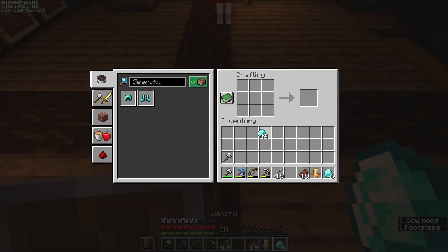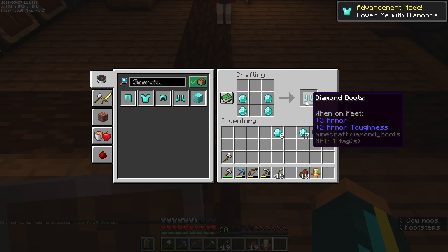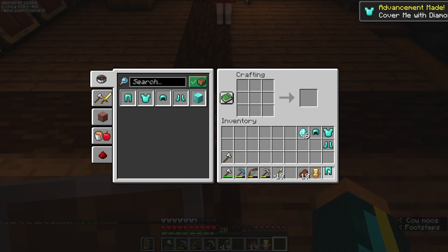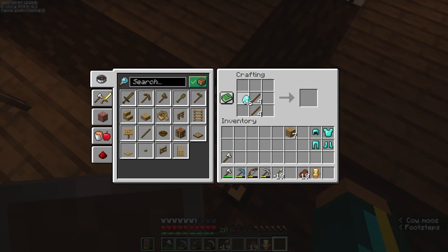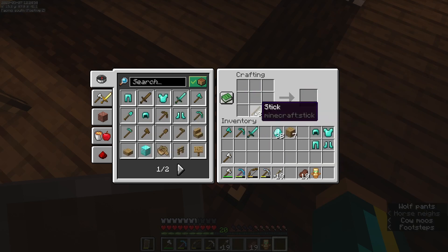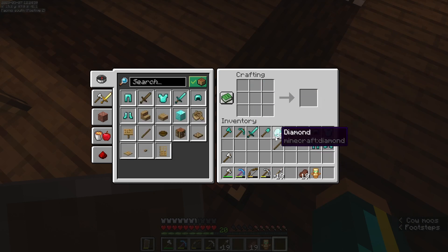We're gonna make some diamond armor — chestplate, helmet, boots, and legs. There we go, diamond armor. And maybe make some diamond tools while we're at it. We're gonna make one set of everything: diamond axe, pickaxe — I know we already have one but we're gonna make another one — a sword, and shovel. We're gonna wait on the hoe, we don't really need one yet.